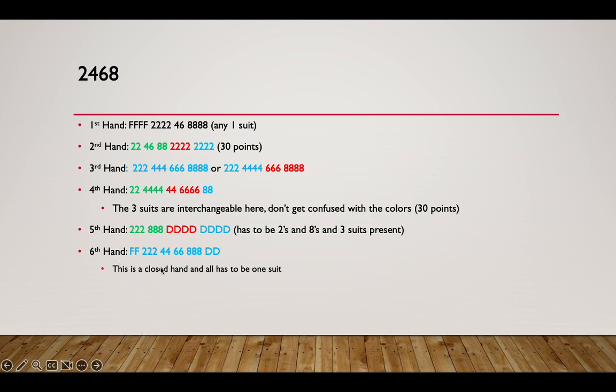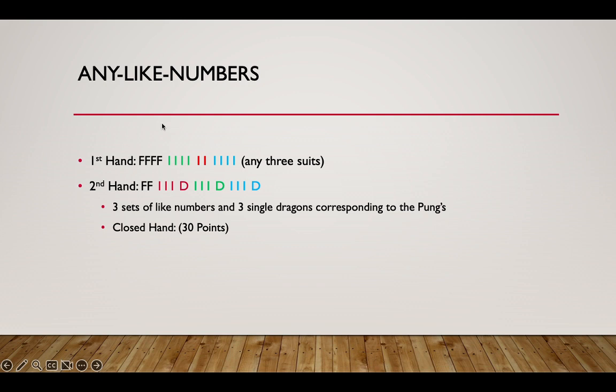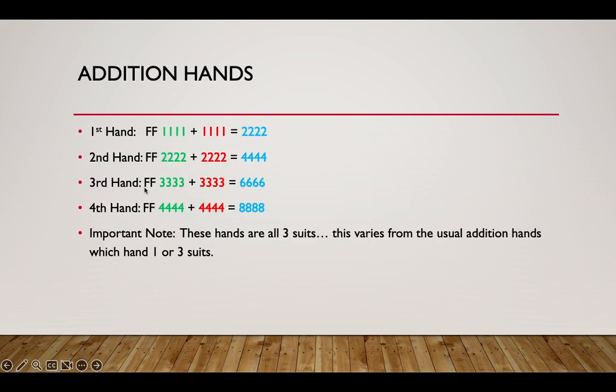The Any Like Number category is smaller this year — one less hand. The first hand is four flowers, two cons of like numbers, and a pair — straightforward. The second hand is concealed: three like numbers with a single matching dragon. Last year you needed pairs of dragons; now with singles, every dragon discard becomes scary in the late game. Make sure to shed those dragons before the numbers if someone at your table is playing this hand.